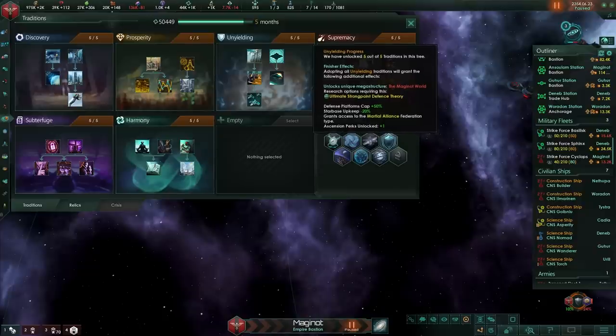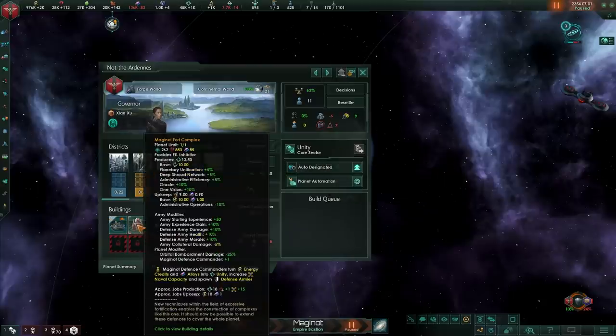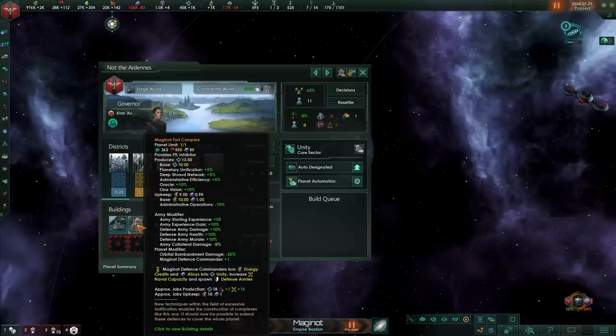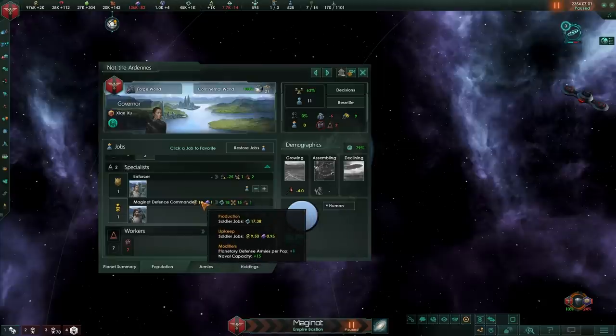Once we have the prerequisite technology, we'll have the ability to build a special building on the planet called the Maginot Fort Complex. The Maginot Fort Complex does a couple of very interesting things. First of all, it gives you some army modifiers, basically making any army built on this planet completely and utterly ridiculous. The bombardment damage on the planet will be reduced by 25%, and on top of that, we get the Maginot Defense Commander. For 10 energy and about one alloy, you will get an additional army per pop, plus a bunch of naval capacity.